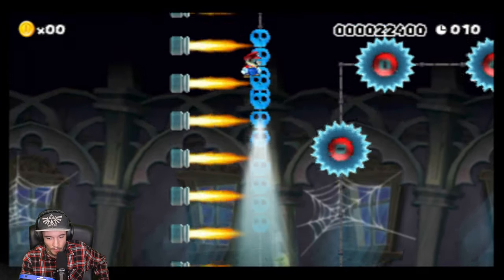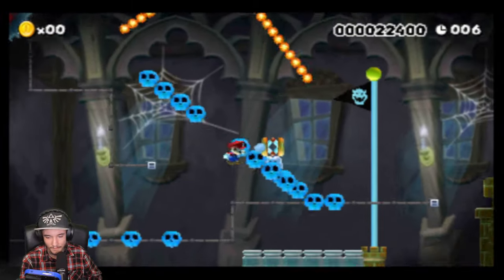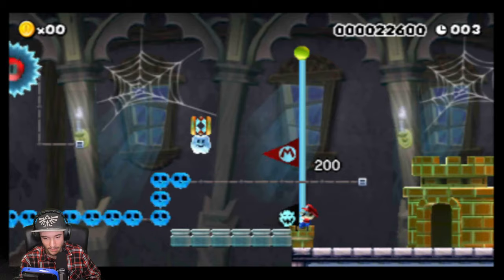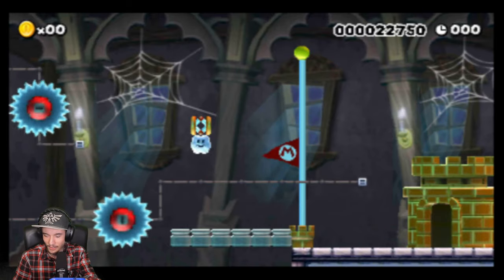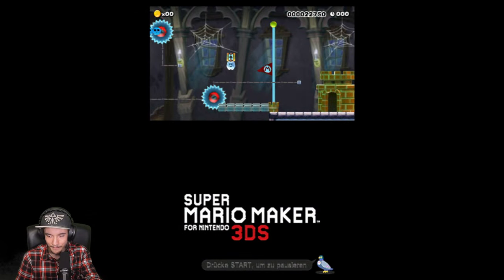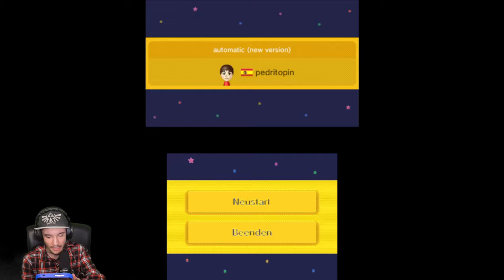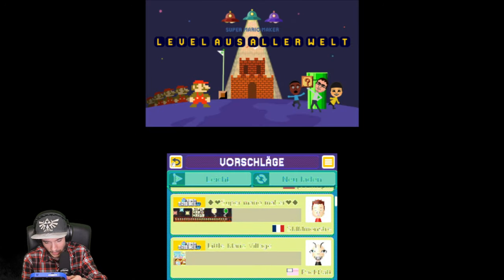Das ist ein schönes Level! Wir sind ins Ziel gekommen — schön, das war doch mal ein schönes Level! Aber natürlich wollen wir auch noch ein paar Level haben, wo man selbst auch ein bisschen was spielen muss. Deswegen beenden wir das mal an dieser Stelle und schauen uns ein, zwei weitere an. Wir sind immer noch bei 'Leicht' — diesmal will ich kein Automatik-Level!